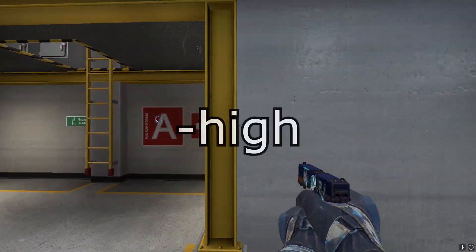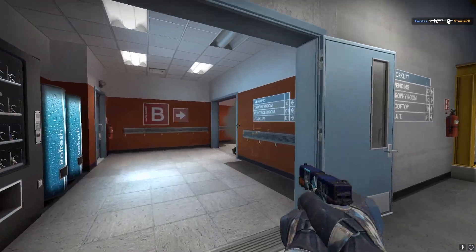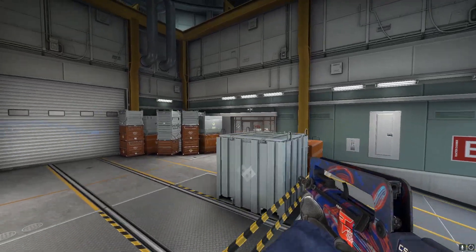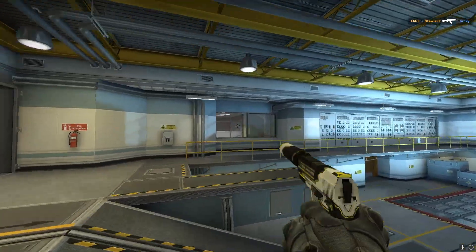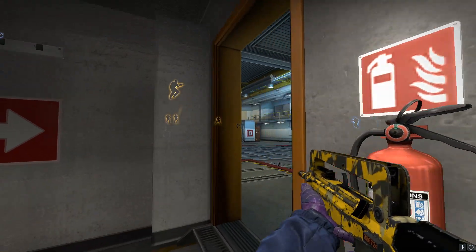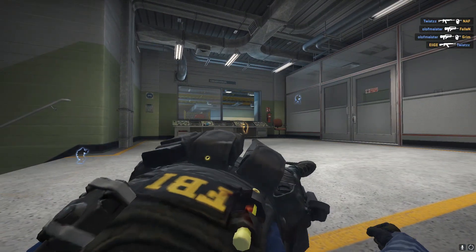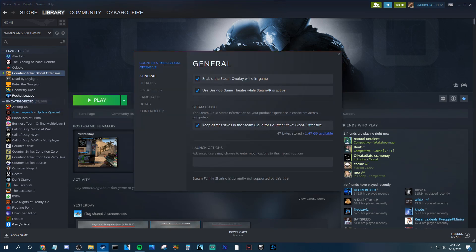Finally, -high will run the game on high priority mode compared to other things you have open. You might see some slight results, but nothing too huge. These are really the only three settings that are going to have a noticeable performance difference — there are tons of guides out there with like 20 different launch option settings that you don't really need. You can enter all these by going to your Steam library, right-clicking on CS, going to Properties, and then putting them in the launch options bar. Close out and they will automatically be applied when you launch the game.